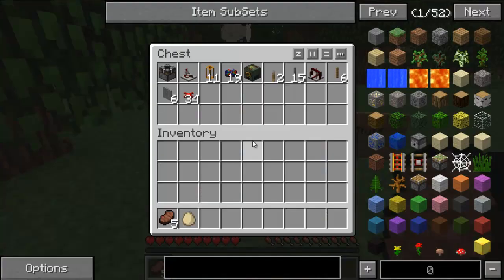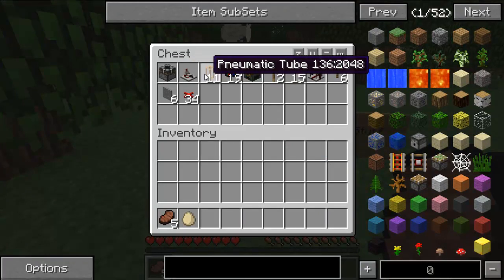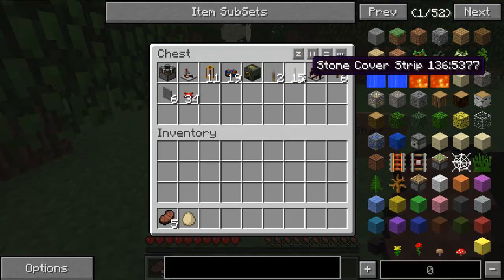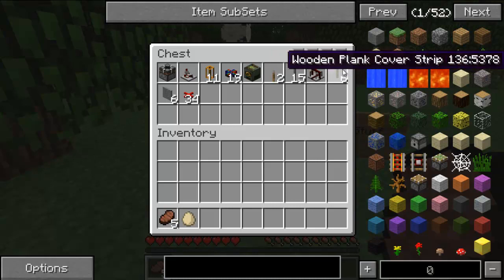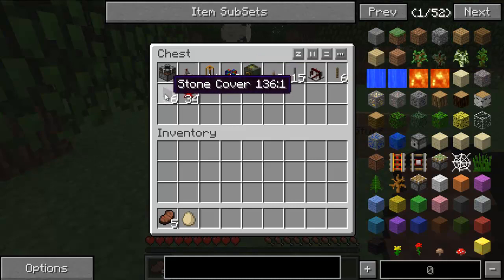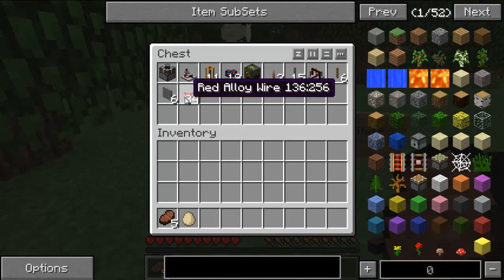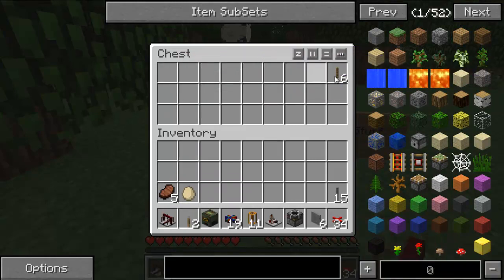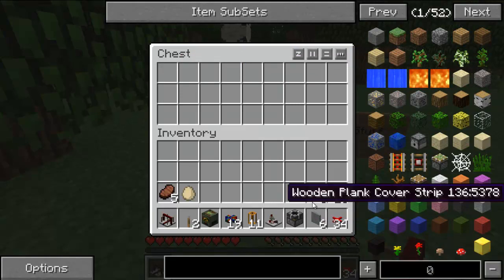Well, let's see how cool it is. What is this? Block breaker, state cell, pneumatic tube, bundled cable, frame motor, a lever. I know what a lever is. Stone covered strip, null cell, wooden plank cover strip, stone cover, and red alloy wire. I guess this is mine because it's in the middle of nowhere. I'm taking it. It says cool stuff and I think it's meant for me.